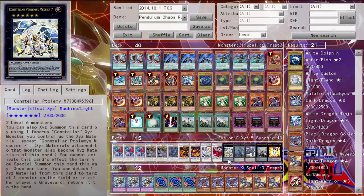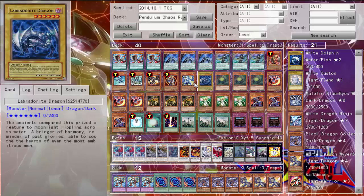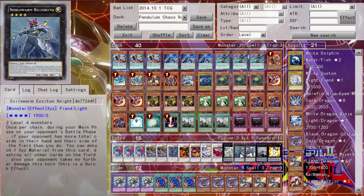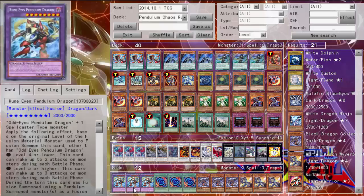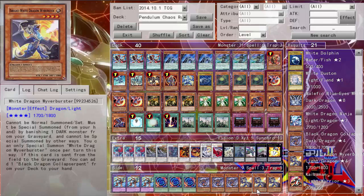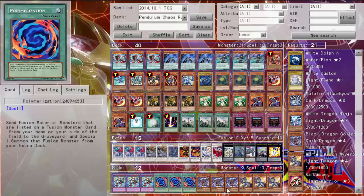Then of course Black Rose, because Black Rose. I run the Number 11: Big Eye just because these two kind of felt like maybe I'd be able to pull it off. Exciton Knight, because Exciton. Castel. Draco-Utopia the Lance. 101. Big Eye. These are the cards I want to talk about for the side deck. You can run these two — Black Dragon and White Dragon. They're actually really good, really strong beaters. When they're sent from the field to the graveyard you get the other one, then you banish and summon and just keep going. I definitely recommend you run these guys if you're going to run this deck or a version of it.